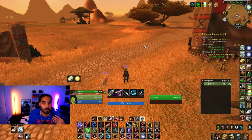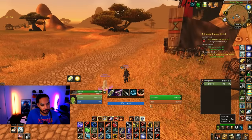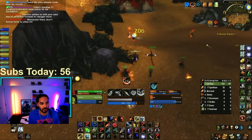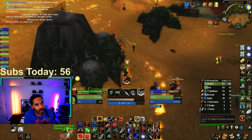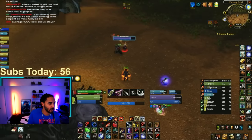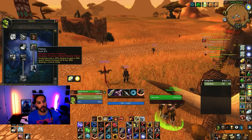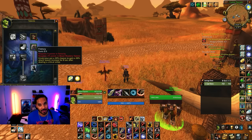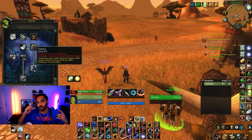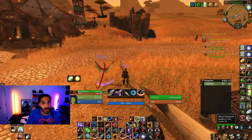That's the math on why wind serpent is the best for a BM hunter right now. All of these pets are absolutely deleting things. For cats or raptors, weapon speed used to matter more when you had the frenzy talent, which makes your pet's attacks 30% faster whenever you crit. If you have a fast weapon speed your pet hits faster — like a 1.0 attack speed — giving you more chances to crit and eventually 100% uptime on frenzy.